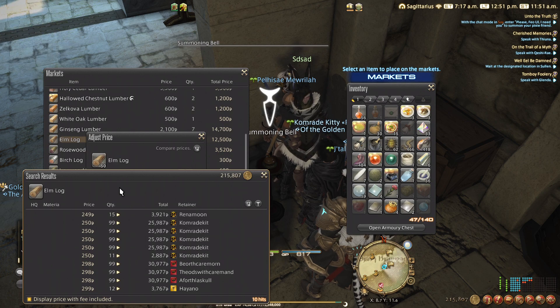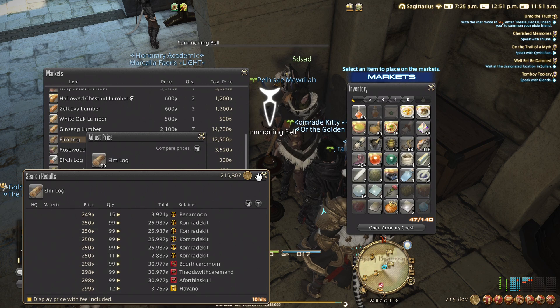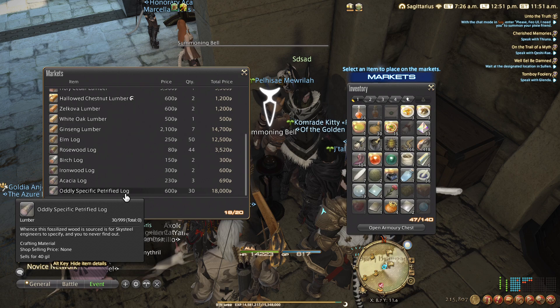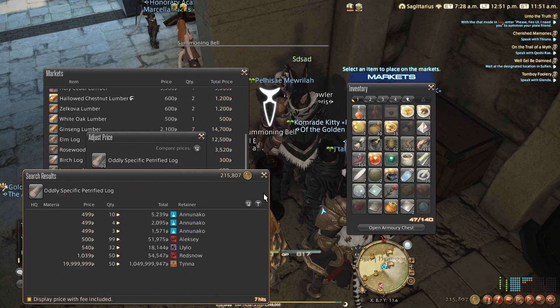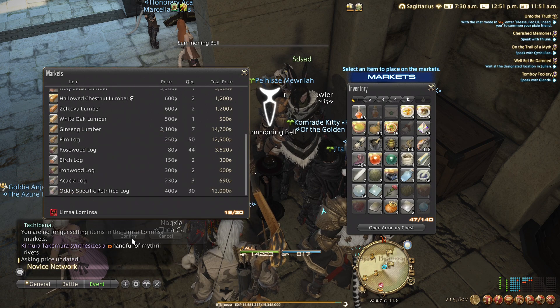It's no surprise. I'm a comrade retainer selling at 499 — so just close to 500. Elm logs — I reckon they'll go in the next couple of days, depending if the market changes. Odd with specific petrified logs — they go for a high price, but I think that's changed now. It's been cut to 499, so I'm going to put that down to 400 because I kind of need to get rid of that at this point.